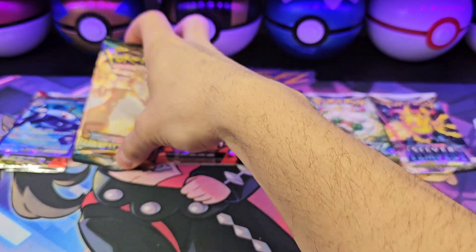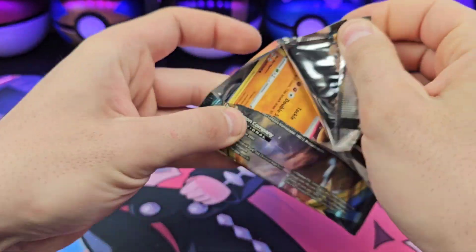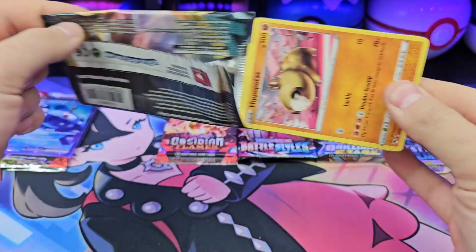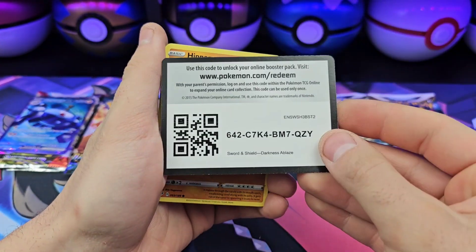Darkness Ablaze — obviously we all know what the only real pull from this set is. Obviously, be happy with Charizard, or a Rainbow of some sort.